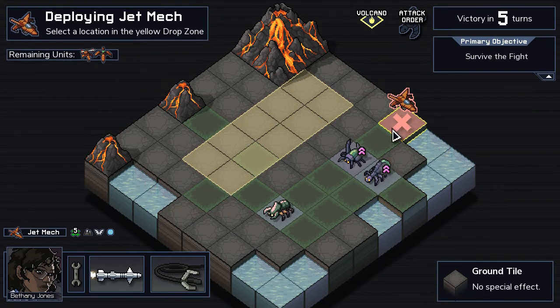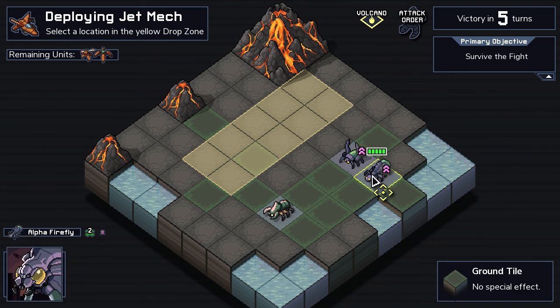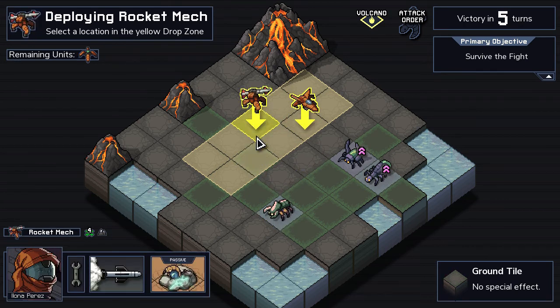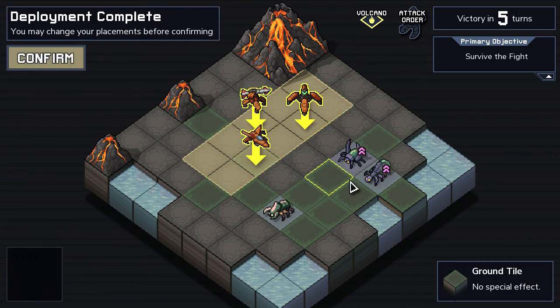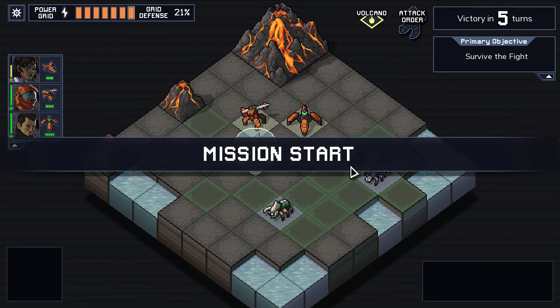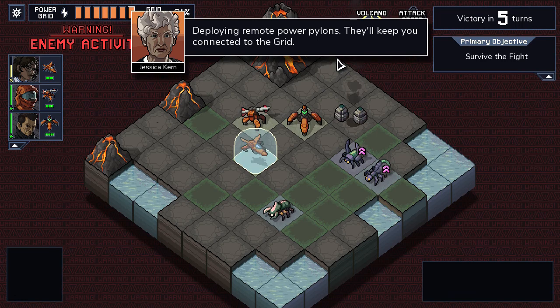This is our second time trying this mission — first time we were successful. Let's see if we can do it for the RST mechs, the Rust mechs. We have an Alpha Scarab, an Alpha Firefly, and a Beetle. Let's switch these two up — if we get them near the water, Hunt will be able to push them in. We've all come this way. Just a little bit more. Thank you, Jessica — the plane, the point, and the power grid.